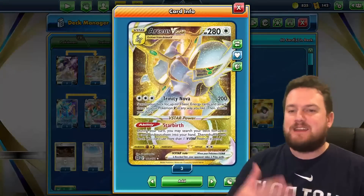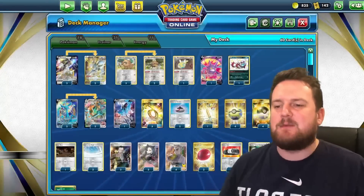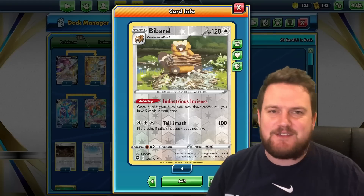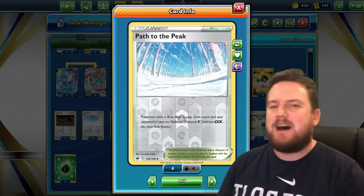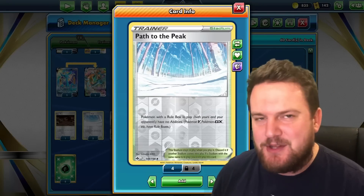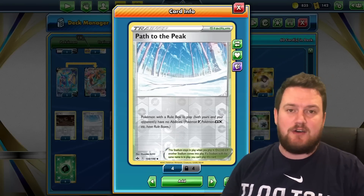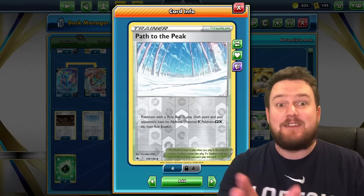280 is the number of HP that Arceus VSTAR has, so there is one copy of Galarian Zigzagoon in the list, but it's only really very niche. The rest of the game, we're going to try and take knockouts with Swinging Chain if we can. Also worth noting that in this list we have a 3-2 line of Bibarel that will allow us to draw some extra cards and fill up our hand. We've also got Path to the Peak in this deck. Apart from our Arceus, there aren't really too many abilities that we desperately want to use, so if we've already used our Starbirth ability with Arceus VSTAR, we can just play down a Path to the Peak and lock up a few of those big meta decks.